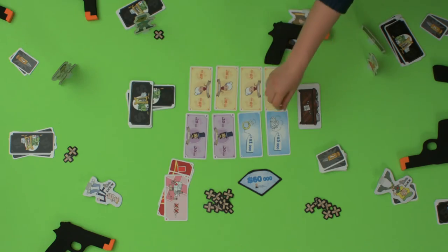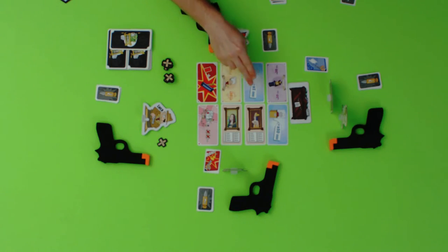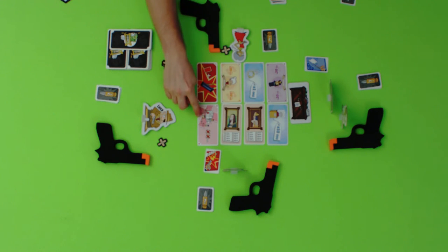Now, the only players left are the ones who didn't duck and didn't get shot. These are the players that get to divide the loot. Starting from the godfather and proceeding clockwise, each remaining player chooses one loot card from the table until none remain. Loot can be bills, diamonds, paintings, first aid kits, or clips.